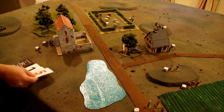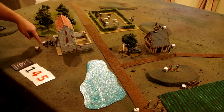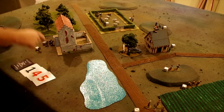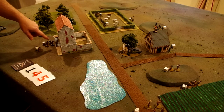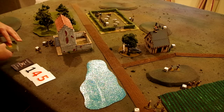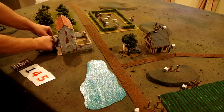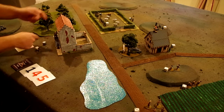The next card drawn is a five. There's only a five here with this BAR team — the German team back there is a six, so this is the only team that can activate. What this player decides to do is move this team up the stairs into the second floor of the building. They're a regular unit and only get to move four inches, so essentially they're just going to get to the top of the stairs — they're actually not going to get fully into the building.